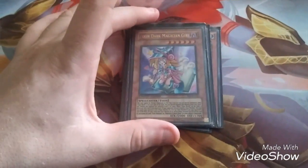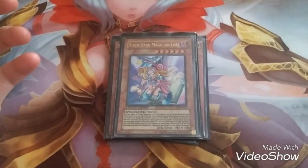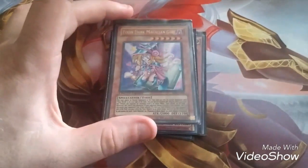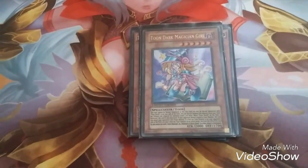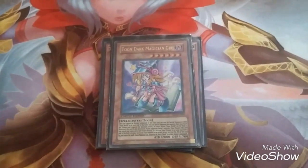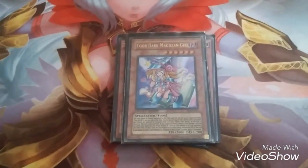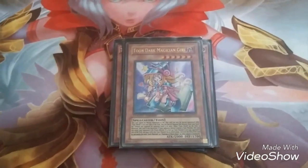Next is Toon Dark Magician Girl. For any Dark Magician in either player's graveyard she gains 300 attack. She gets to attack directly, and she's actually the only Toon that can attack the turn she's summoned.